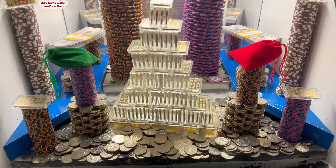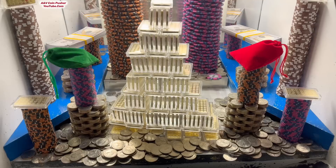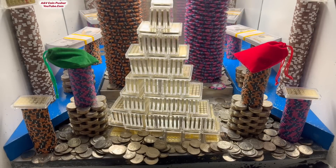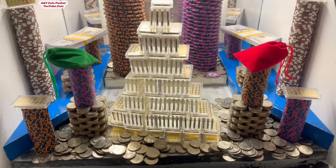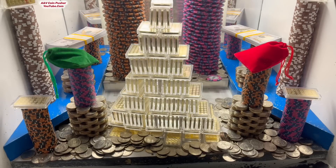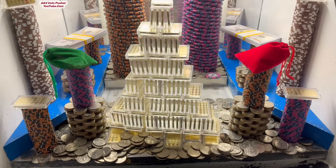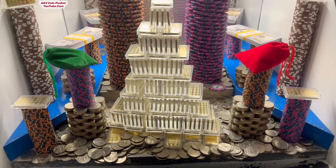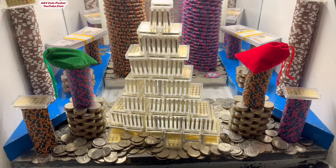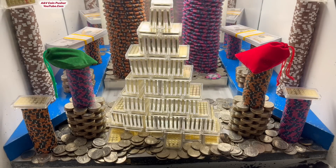They also got two ginormous poker chip towers back there on the pusher — a five thousand dollar chip tower on the right and a ten thousand dollar chip tower on the left. They got four quarter towers; two of them are on the blue shelves. They also got two gigantic towers of twenty-five thousand dollar chips and some hundred dollar bills back there — ten thousand bucks in each stack of hundreds.